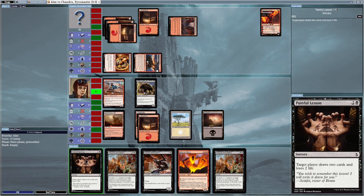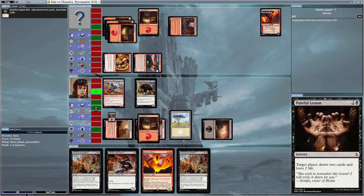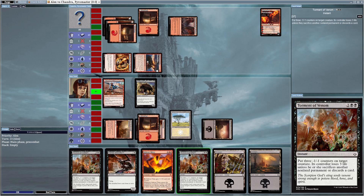I'm going to cast Painful Lesson and target myself. Painful Lesson is a sorcery card — the target player draws two cards and loses two life. I'll use it on myself to draw more cards because I really need them. I got two Swamps, which is exactly what I needed so I can use Torment of Venom.